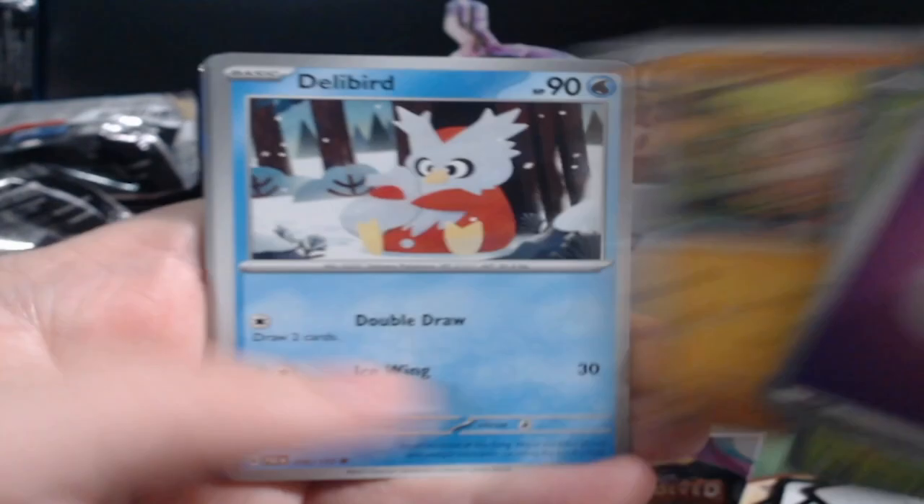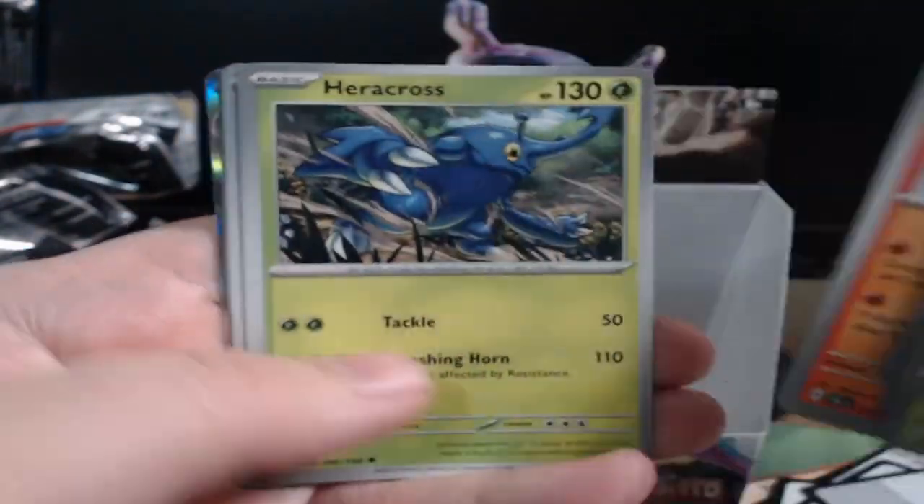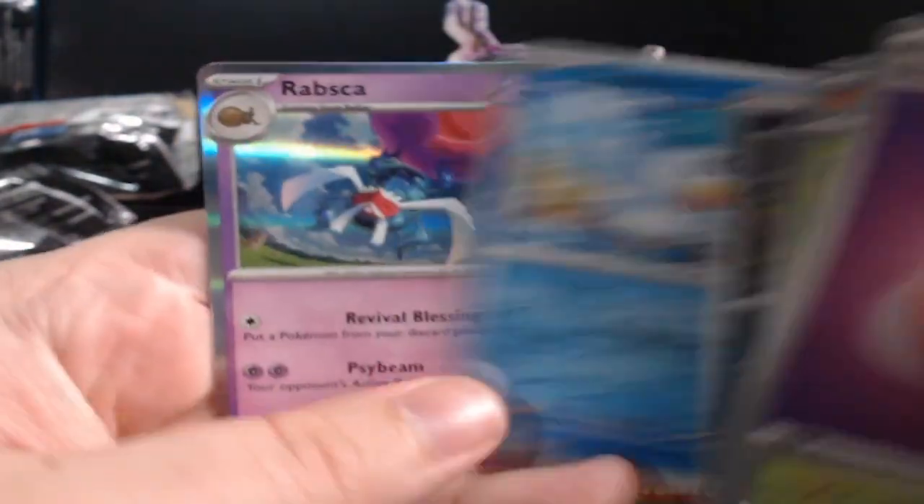Spinarak, Mareep, Mankey, Delibird, Heracross, Scizor, Weavile — Rabsca man! Okay, two more.